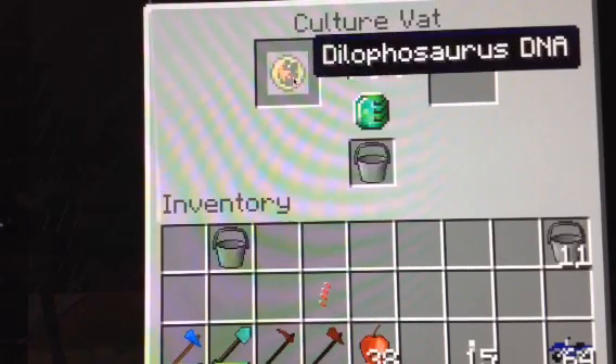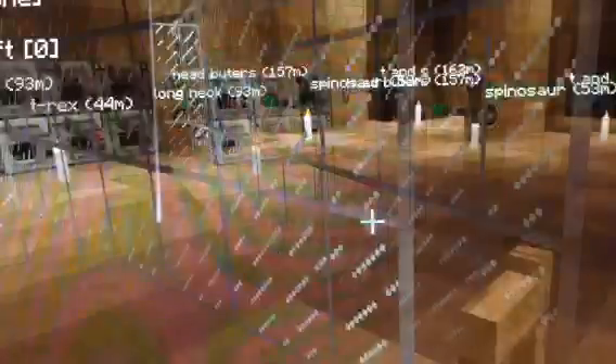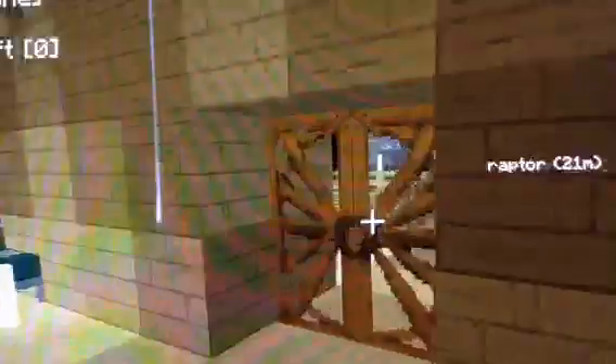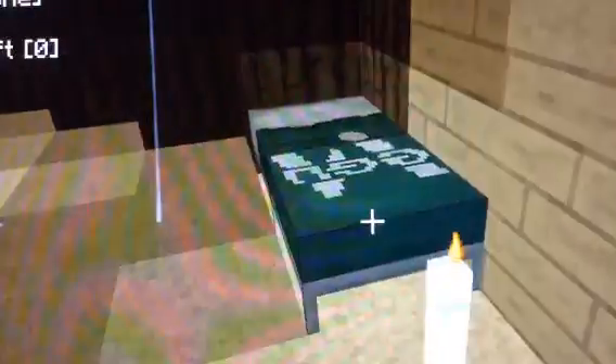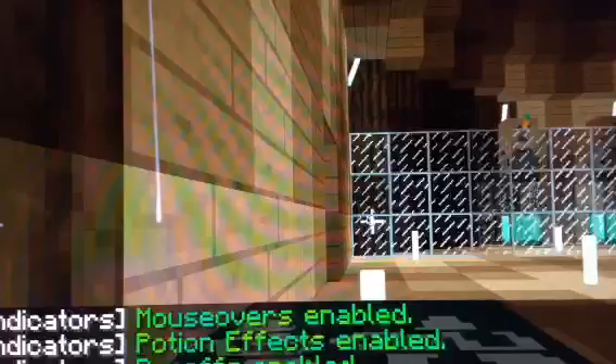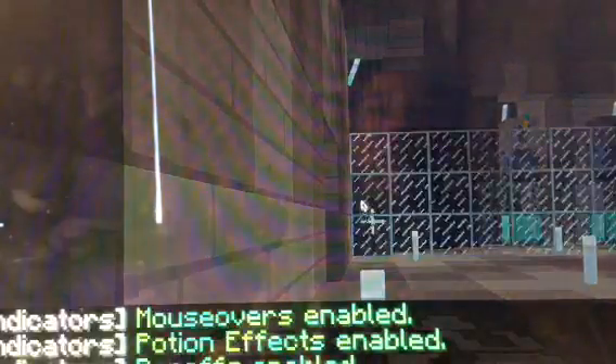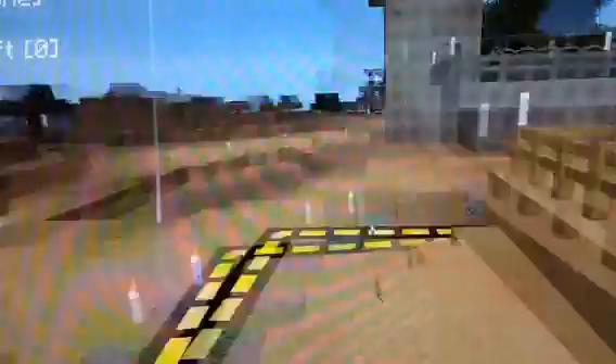I am going to make the Dilophosaur pen this episode. We're just gonna make it. I need to sleep before I do this. I have loads of materials. I might get out a couple more, just in case. I'm gonna use iron bars instead of fences — I don't know why I made fences.